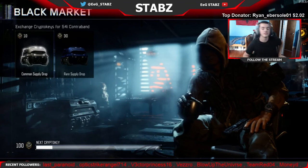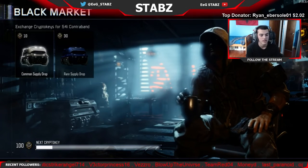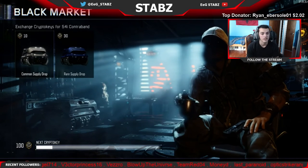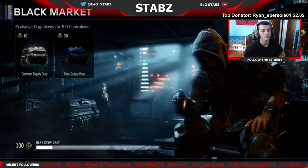What is going on everybody, Stabs here, welcome back to another one of my videos. Today we've actually got 10 supply drop openings. You guys can see right there, I have exactly 100 crypto keys. I've been grinding since Double XP actually came out so I can level up a lot quicker and just get a bunch of crypto keys.